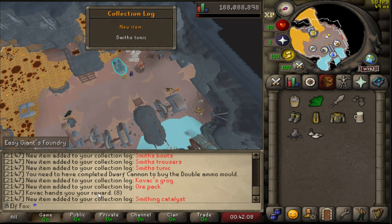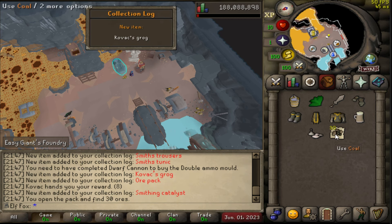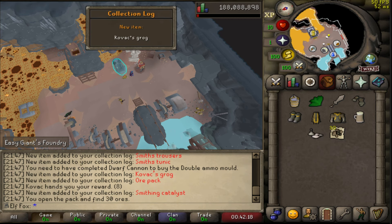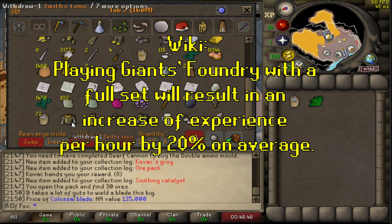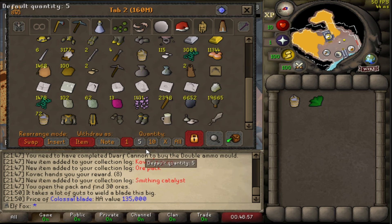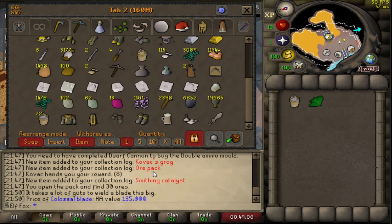Let me maybe go and finish the Dwarf Cannon quest then. Let's open the ore sack — I got 30 coal. I have waited all this time to buy every single item from this minigame except for the double ammo mold. I should have bought this outfit piece at a time because it actually boosts smithing in the minigame — it gives more progress to the preform on every action, so it gives approximately 20% increased XP rates in the minigame. Well, I did it the harder way, but I spammed away with these collection logs so it was worth it.